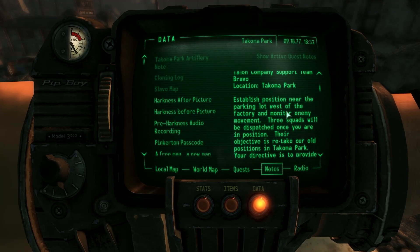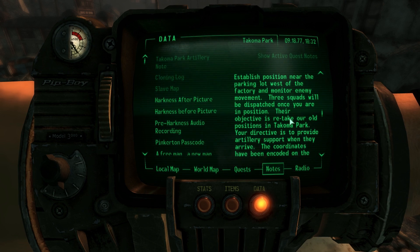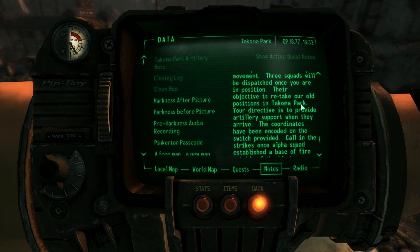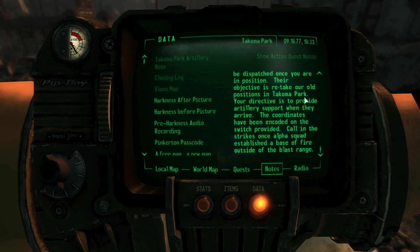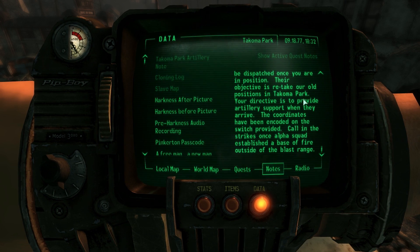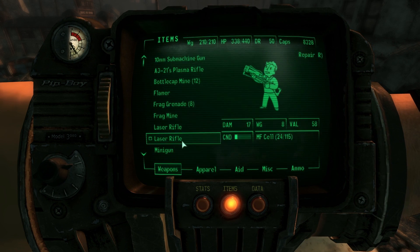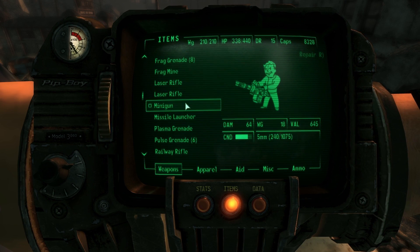Town Company Support Team Bravo: establish position near the parking lot west of the factory, monitor enemy movement. Three squads will be dispatched once you are in position. Their objective is to retake our old positions in Tacoma Park. Your directive is to provide artillery support when they arrive. The coordinates have been encoded on the switch provided. Call in the strikes once Alpha Squad established a base of fire outside the blast range — which is kind of weird grammar. It looks like someone typed that up really quickly or something.